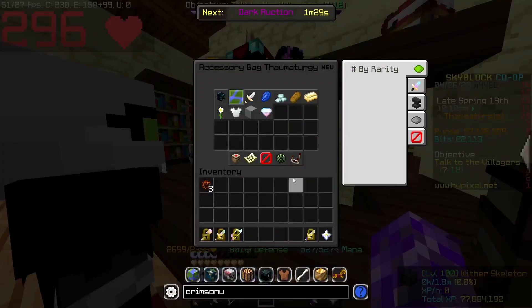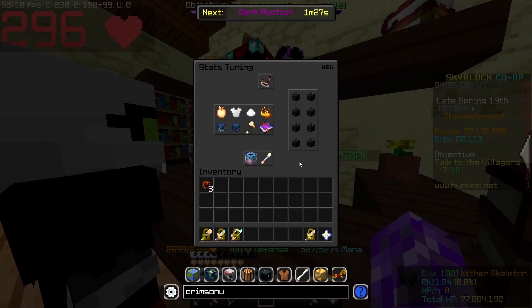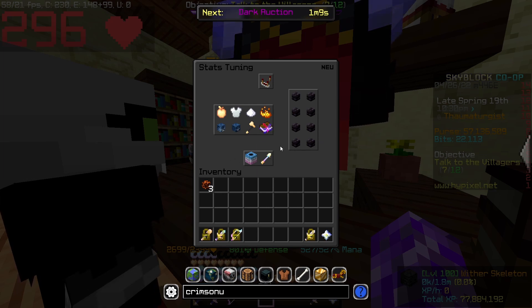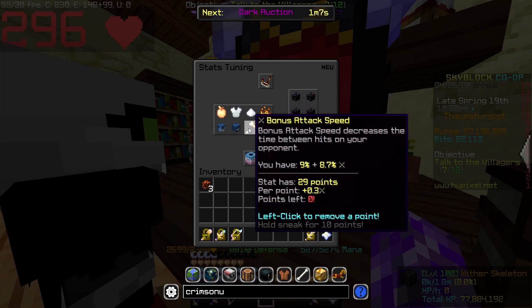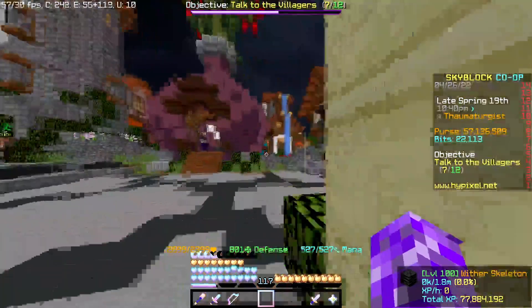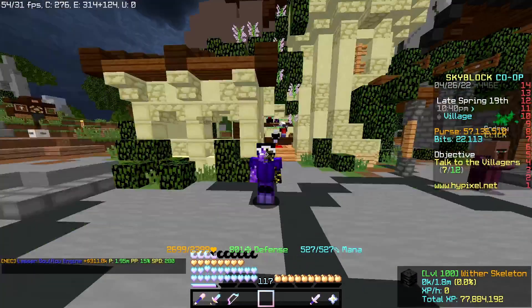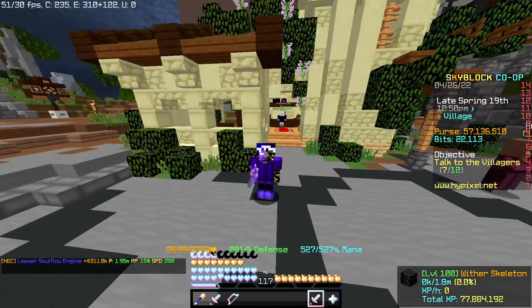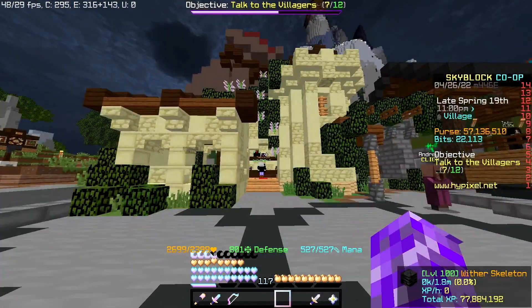The other thing you can do with your talismans is go over to Maxwell, go to stats tuning, and pick what stats you want. You actually have more control in this update over what upgrades your stats. I put mine all in bonus attack speed, since with the new update you can't really get a lot of attack speed unless you have a Livid Dagger, which is what I have. So I put attack speed for all my Juju.